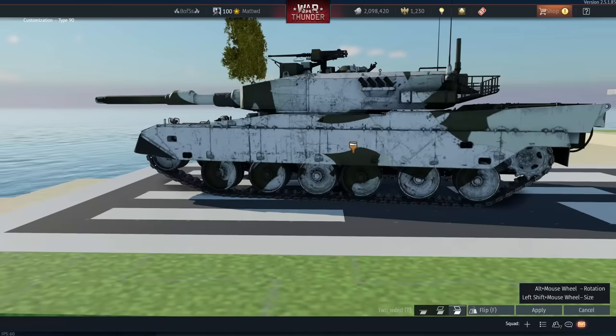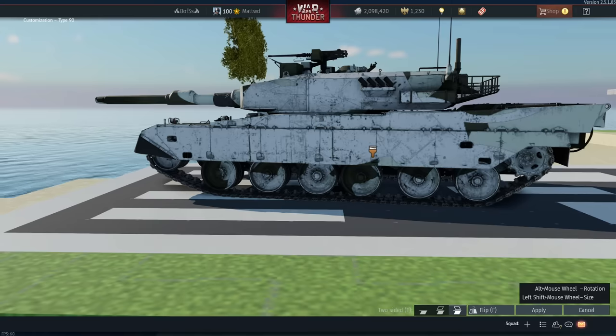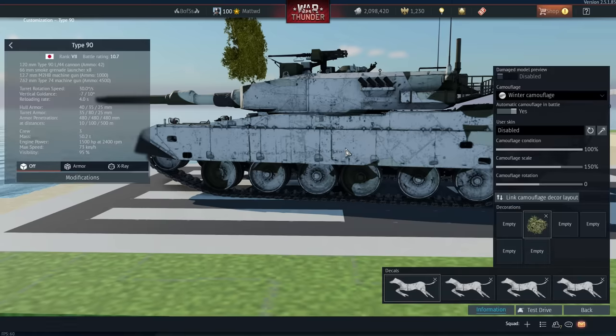The Japanese winter camos can be made a lot more wintery with any white decal. I find this horse decal works best.